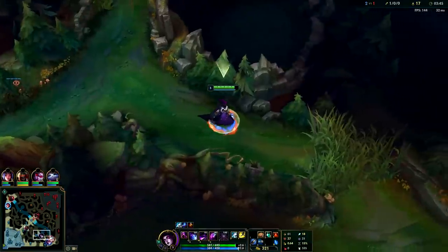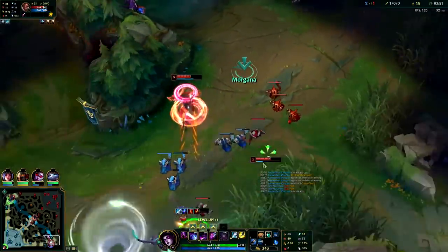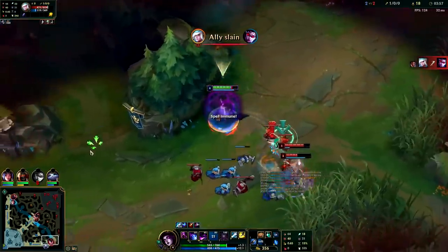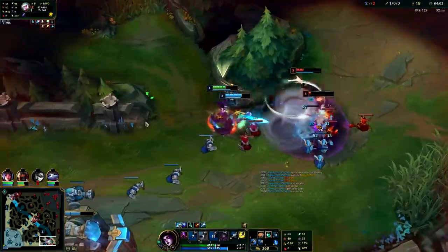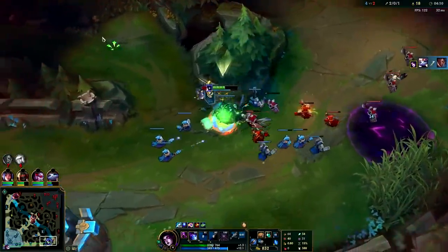You want to max your W first, Q second, E last normally — it's your best clear. I think this is Warden. They're not paying attention, they're just all in. We got Janna there — gonna flash, hit him with an auto. That was actually really good for us.